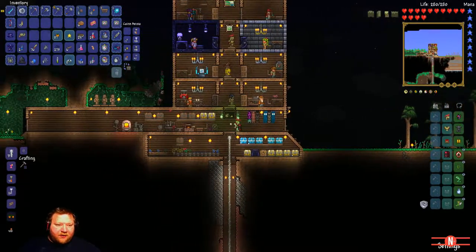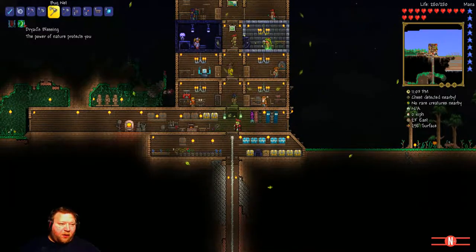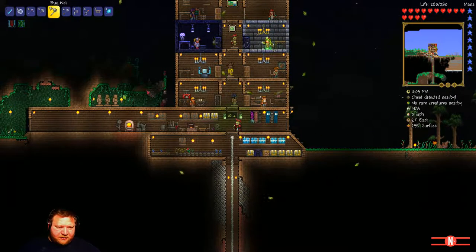And the Dryad does this weird protection thing — the power of nature protects you, because there is an evil eye presence right there.